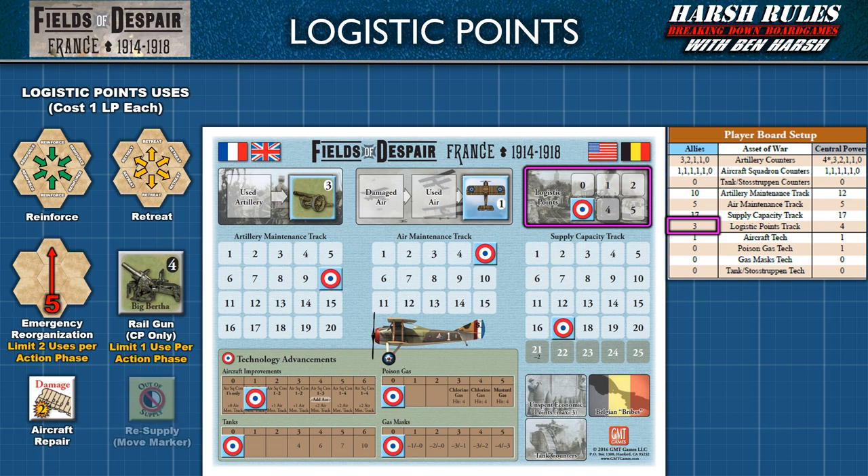Finally, a logistic point can be spent to resupply during any phase. With this action, the player can remove an out-of-supply marker from one hex, provided the hex has a current supply line. In other words, if the hex is behind enemy lines or surrounded by enemy control markers, this will not work.